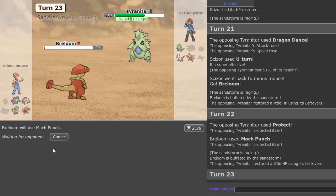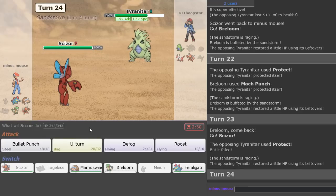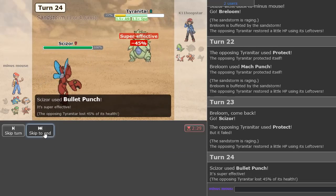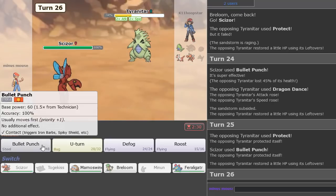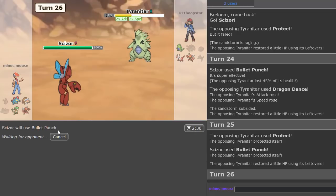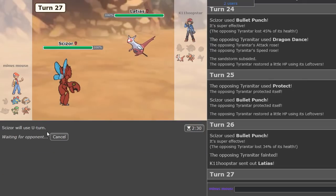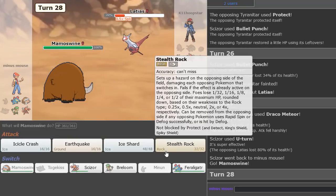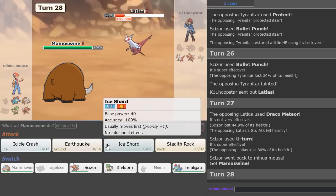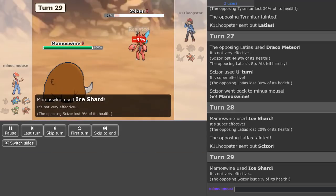Dragon Dance Protect — I see. Definitely going to switch out now, he tried to Double Protect on me. Not today — Bullet Punch. I have Bullet Punch, I don't know what he's trying to set up for again. Scizor just wins the game now. U-turn out into Mamoswine. That's definitely Choice Specs damage from Latias. Ice Shard. Good game.